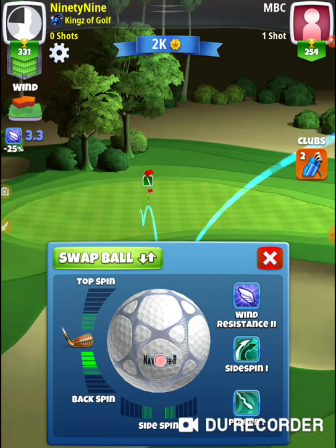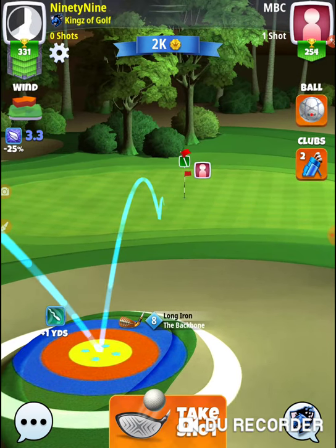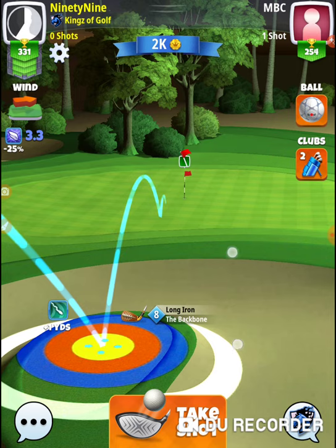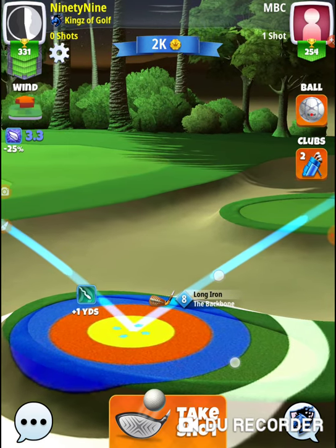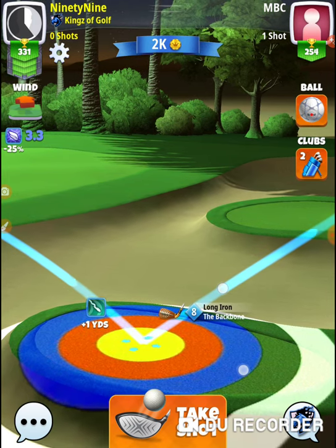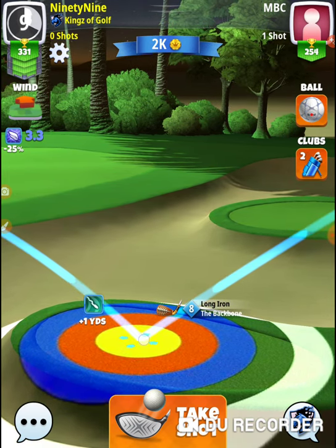I'm going to give it about 3.5, almost 4 backspin, and I want to go forward just a titch. Okay, 3.3 — it's going to be 1, so it's 4.3. There's 3. It's almost a 3-ring pull. Almost.